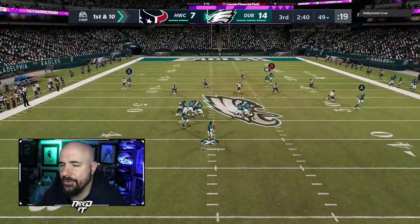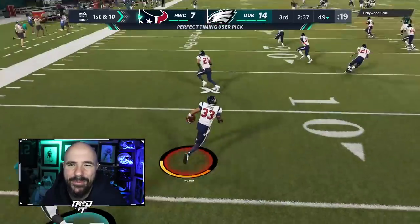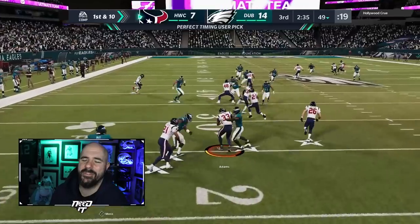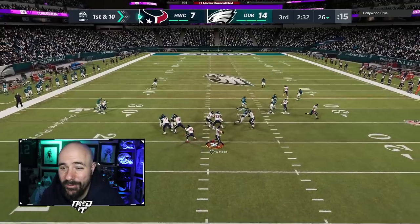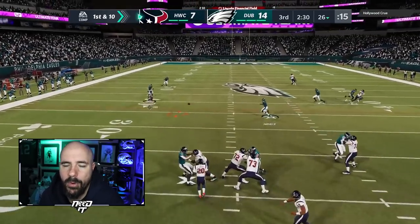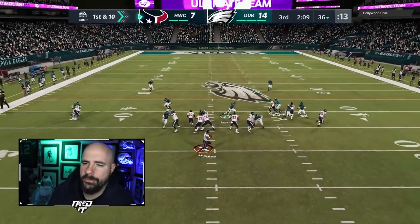Next play after the turnover, I go up top thinking Randy Moss has a step, but Jamal Adams comes back and gets the interception — so we turn it right back. I went for everything right there, went for the win, went up top. Did not work out — Randy Moss gets the ball taken by Jamal Adams. We're right back where we started, still up seven.